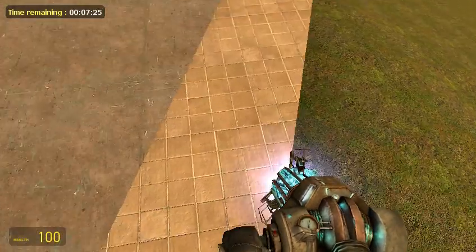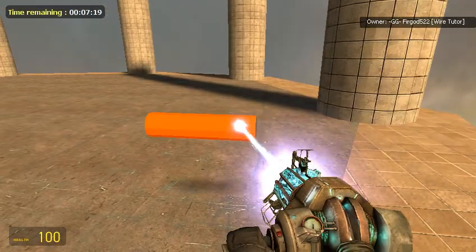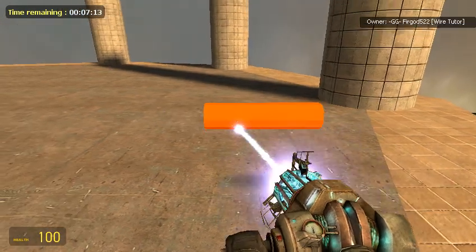So I'm going to make a miniature little tracker. I'm going to use robotics — just a little A2. If you don't have these, then you need to go update your PHX SVN.